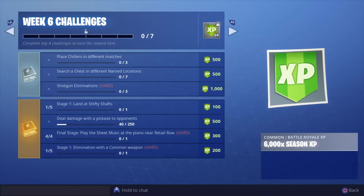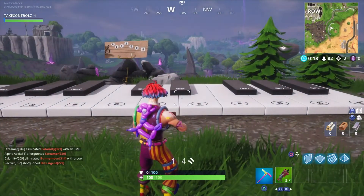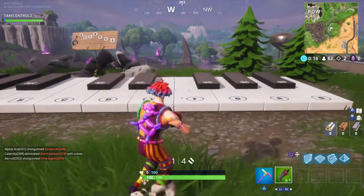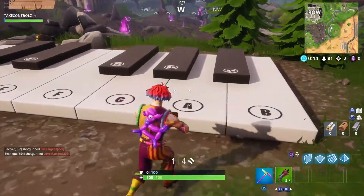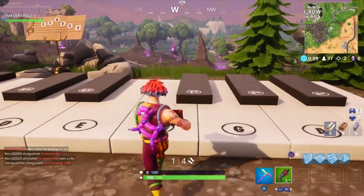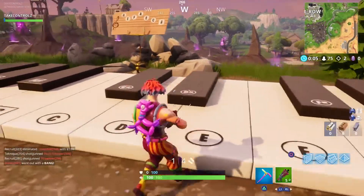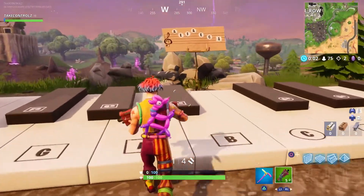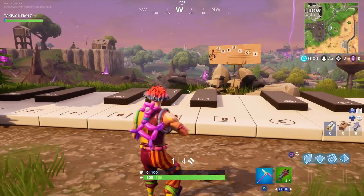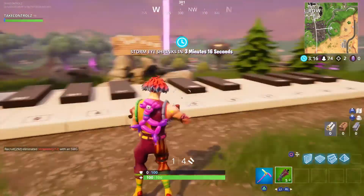Final stage: play the sheet music at the piano near Retail Row. Right, let's go find it and do that. Here we go — A, E, F, A, E, C, A. Right, here we go: A, E, F, A, E, C, A. Boom — sick!